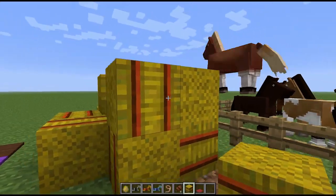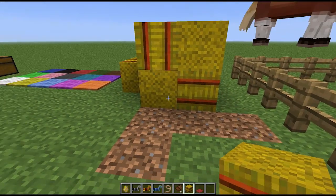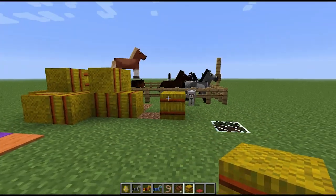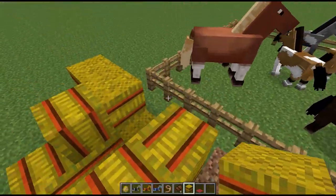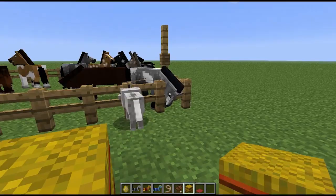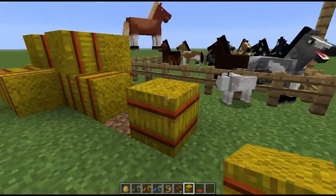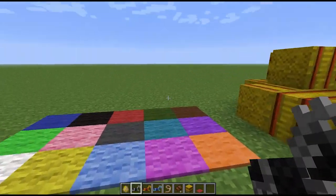The next thing is that they added hay bales. These hay bales can be placed like wood blocks — on the side of a block they will be placed sideways, and on the top or bottom they will be placed upright. Horses do act like they're eating them, but they also act like they're eating grass, so they basically just do that animation on hay bales. It doesn't seem like they actually eat them though, as there are no particles flying up or anything.